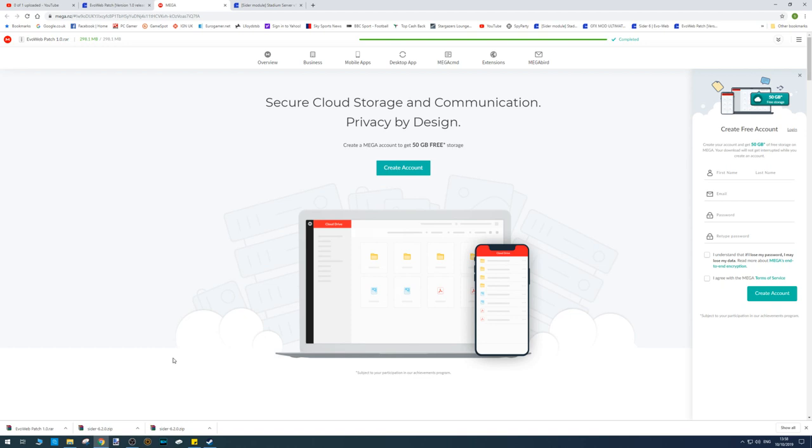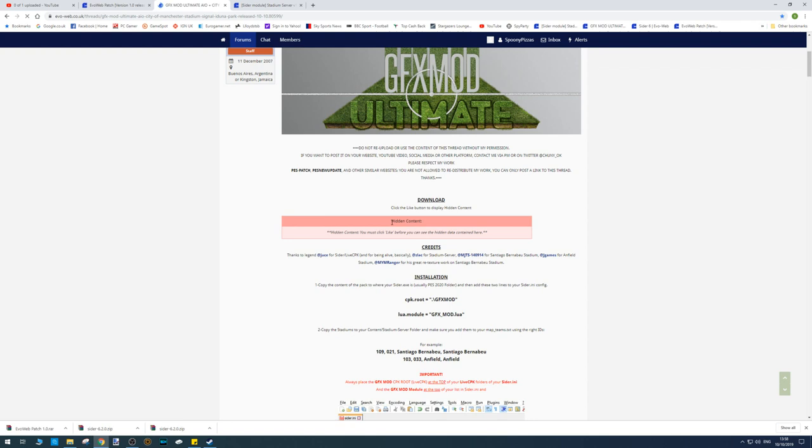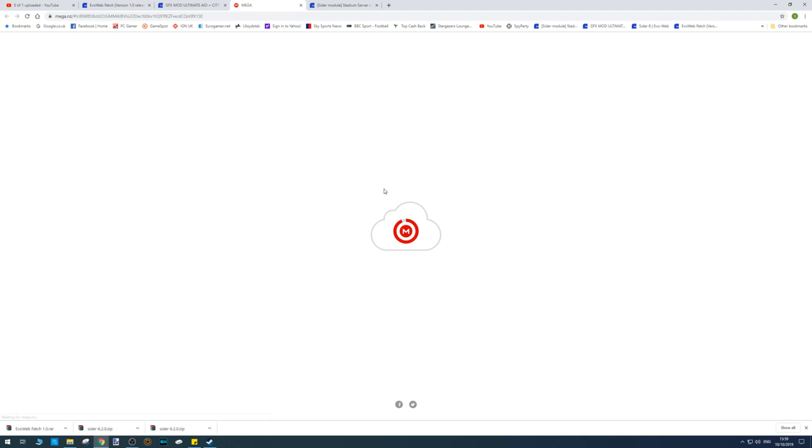Next we'll download the Graphics Ultimate Mod patch. There are a few patches to install here. To reveal the hidden content you need to like the post — if you come back to a post you have to unlike it and re-like it, which is a bit daft, but I understand why they do it. Now I can download the all-in-one, which is a huge one-gigabyte file.